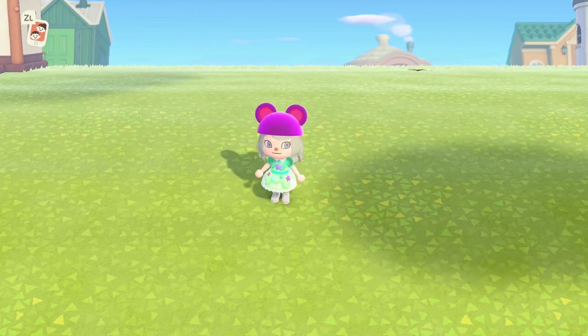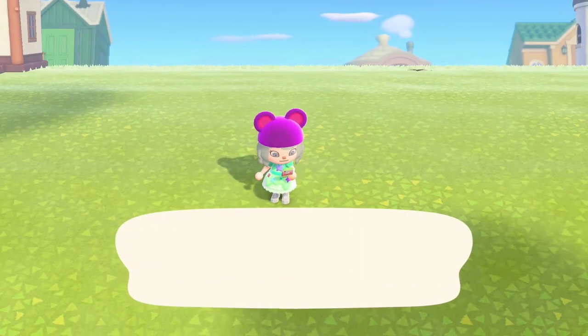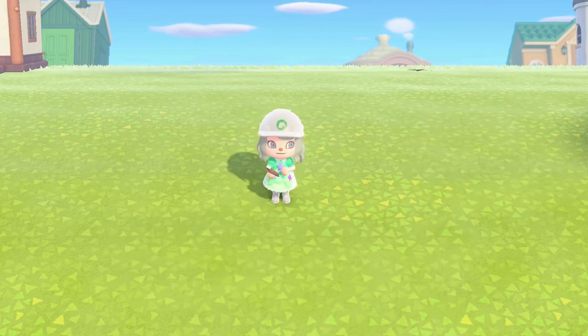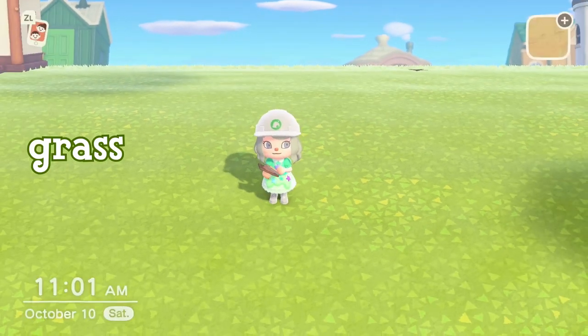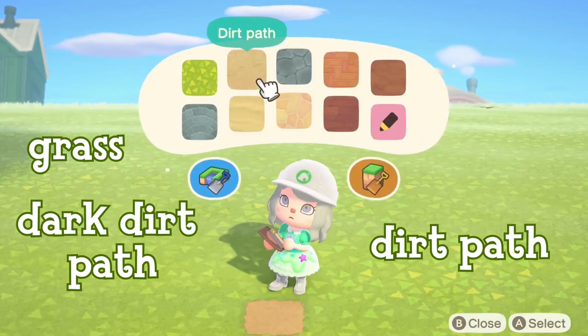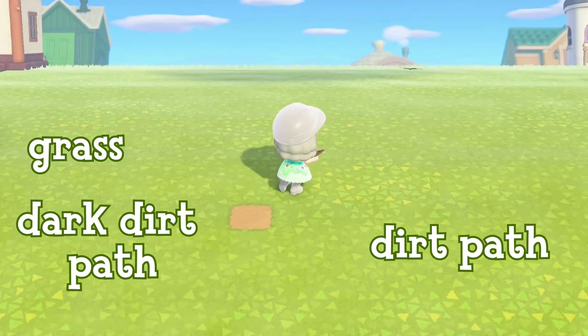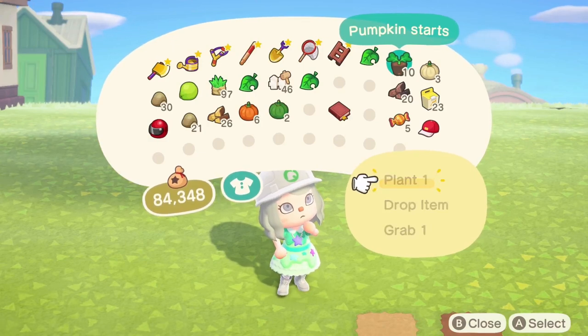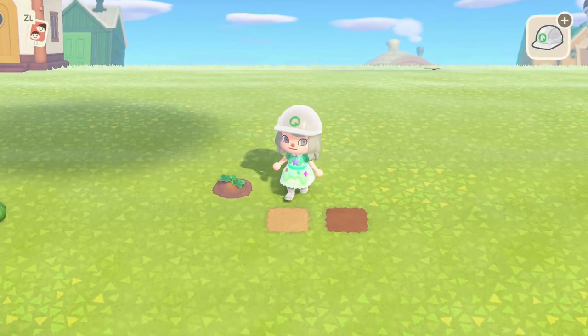Now I will go over everything you need to know about planting the pumpkins. Pumpkins grow in all of the dirt and ground types, which are grass, dark dirt path, and dirt path. Pumpkin plants grow all year-round, so if you are worried about having pumpkins in the middle of February, you are covered.